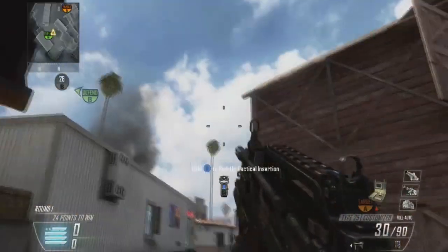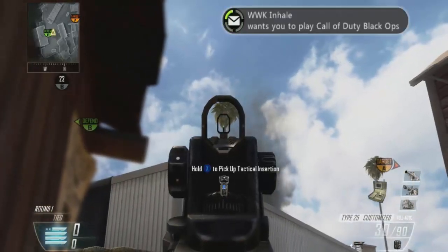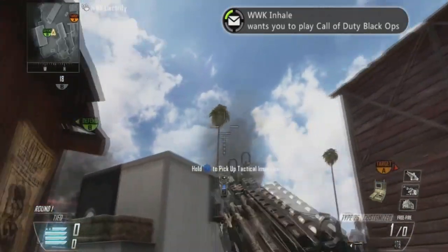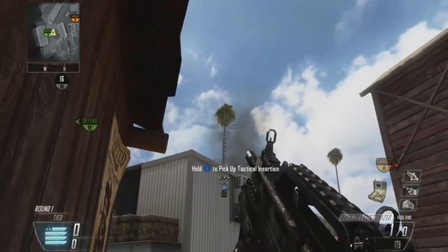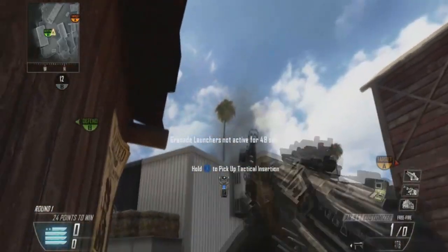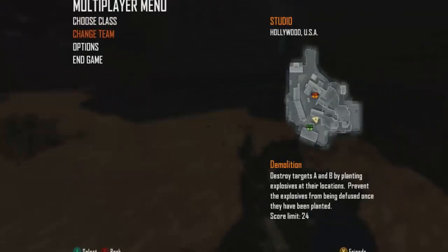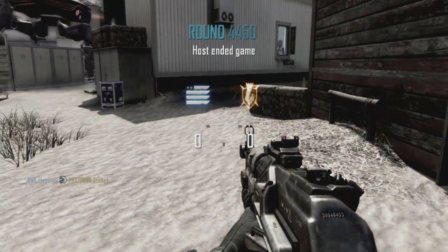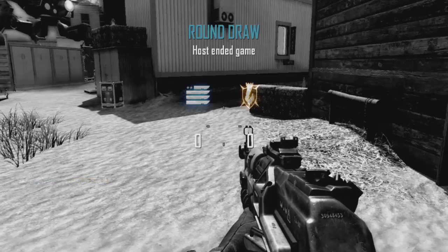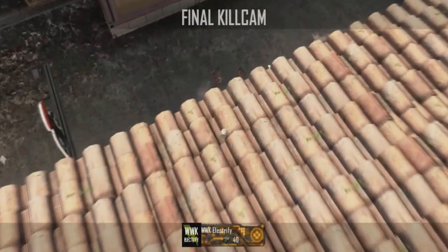Here you want to get into the corner with this tree and this little wall, and line up your crosshair with this palm tree on the other side of the trailer. It's going to hit people running and trying to go for the glitch on that little ledge right there.